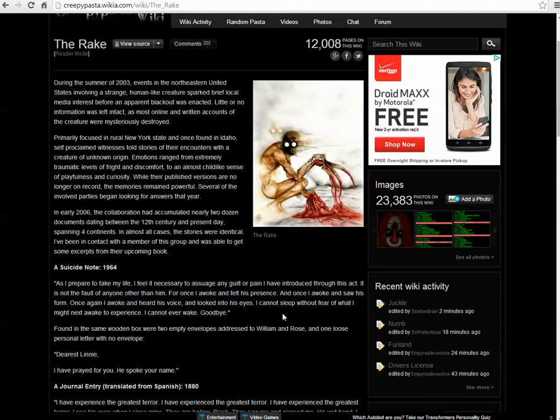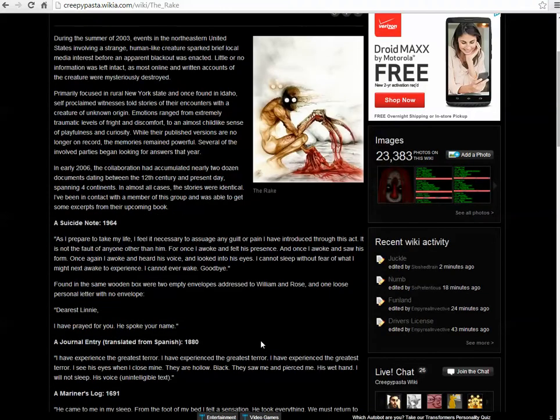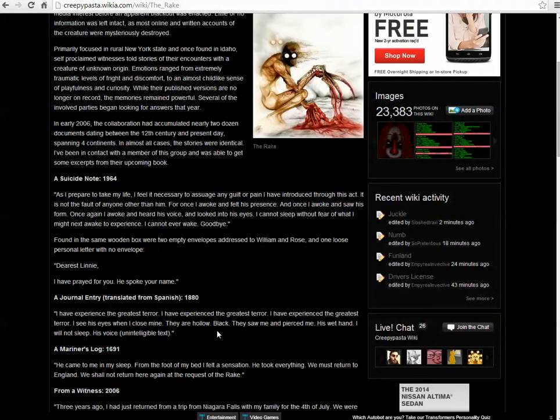Found in the same wooden box were two empty envelopes addressed to William and Rose, and one loose personal letter with no envelope. 'Dear Linney, I have prayed for you. He spoke your name.' A journal entry translated from Spanish, 1880: 'I have experienced the greatest terror. I see his eyes when I close mine. They are hollow, black. They saw me and pierced me. His wet hand... I will not sleep. His voice' — unintelligible text.